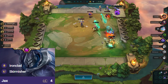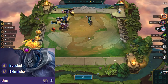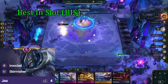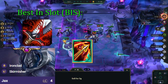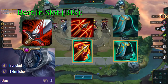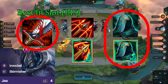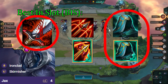Jax is our primary carry for this comp, so we prioritize making items for him first. Jax is very item dependent, meaning that he needs very specific items to do well. The best in slot items for Jax — meaning the 3 best — are Regular Bloodthirster, Shadow Hurricane (but Regular Hurricane can also work), and the third one wants to be either QSS or Shadow QSS. Two of these are core, which is either QSS and Regular Bloodthirster. Without a QSS, your Jax will get CC'd and bursted down, and Jax is not scaling with his ultimate when he's CC'd.